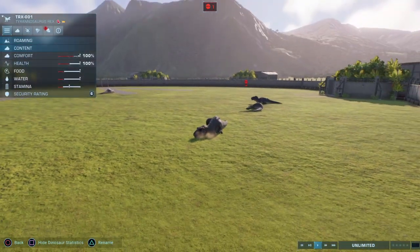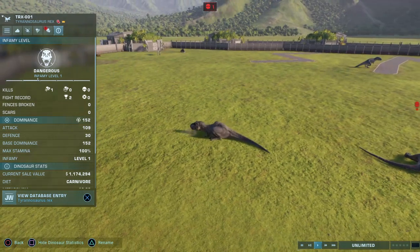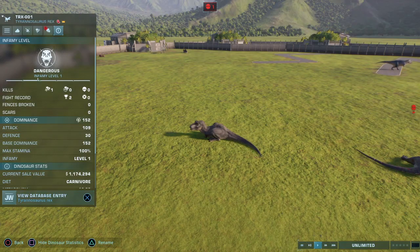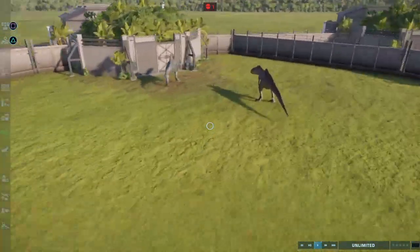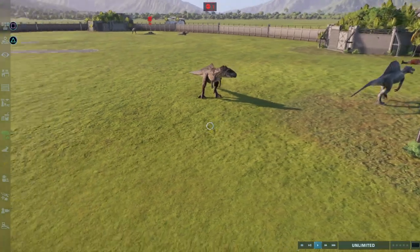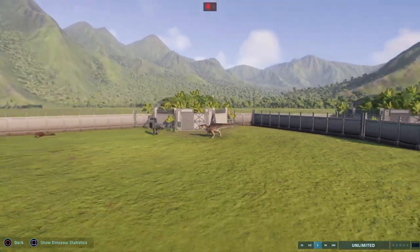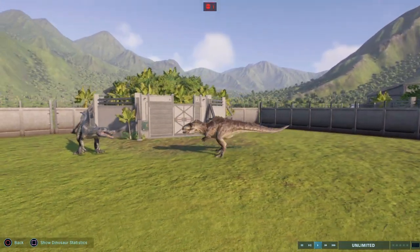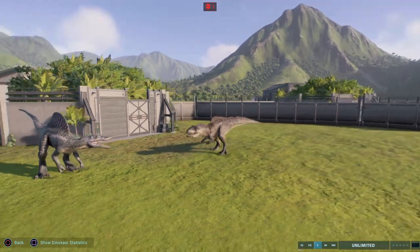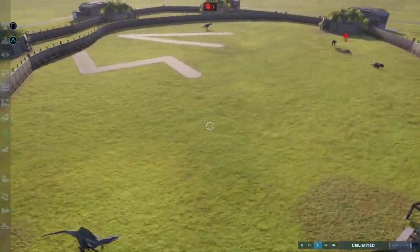One thing to keep in mind is as a dinosaur wins battles, it improves their skill and they become better fighters — so the T-Rex is in a good position. His fight record overall is 2 and 0. He has won every battle so far and has one kill. We have some action brewing — Giganotosaurus and Spinosaurus. The Giga wants this, the Spinosaurus wants nothing to do with it right now. Two of the big dogs of the franchise staring each other down, yelling at each other — but they're all talk right now.